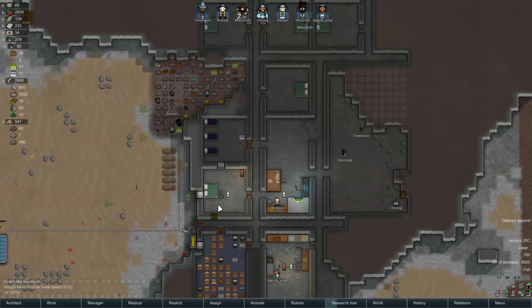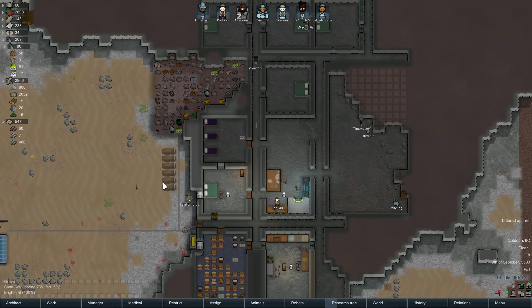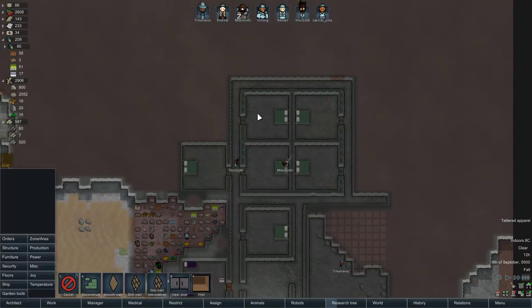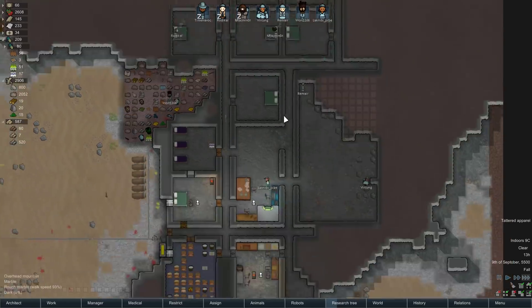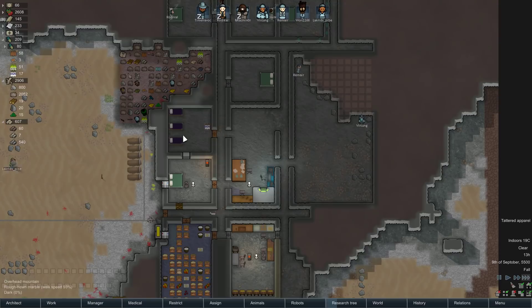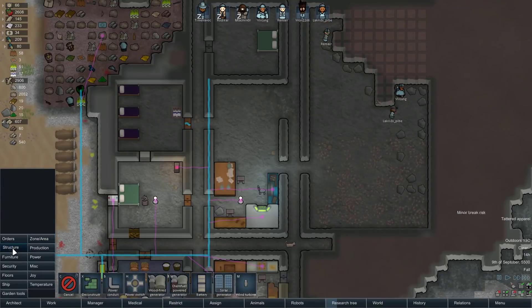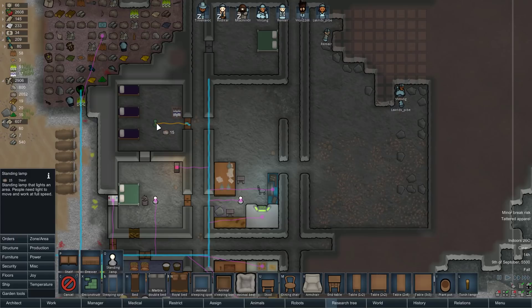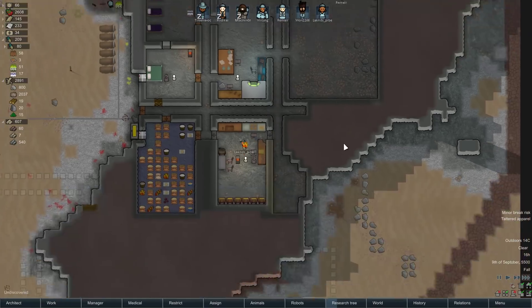We'll probably want to get a hospital up soon. I think the plan may have been to make this room a hospital because it's closer to the front door — it'll be a little easier to get people here. So if we want a hospital soon, what that really means is we want to dig out a new bedroom over here. At some point we want a prisoner room as well, and the hospital can sort of swap back and forth. The guest room over here can sort of swap back and forth with the prisoner room too. They might want a lamp so that they're not getting the in-the-darkness penalty.